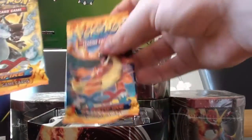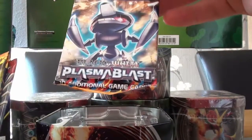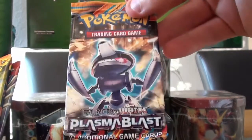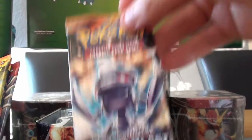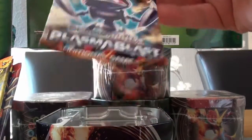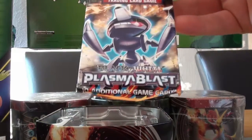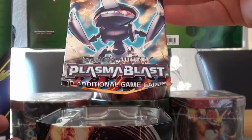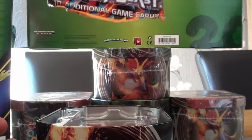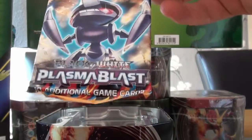And the packs that we get are one, two Flash Fire, a base, and we also get a Plasma Blast from Black and White. Now I'm not going to open that because I don't collect Black and White. So that is going to be for sale — by the time you watch this, it's probably already been sold. I don't collect Black and White, I'm just not interested in that set, so I'll put that one to one side.